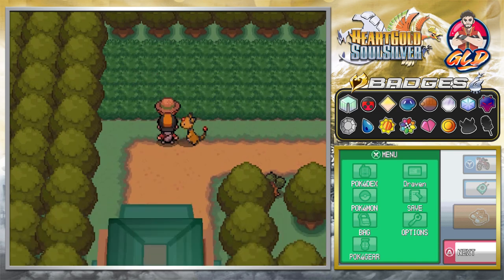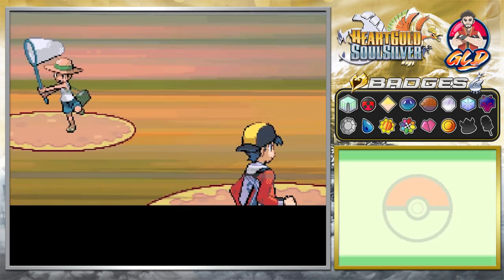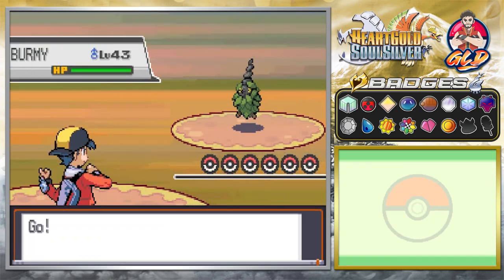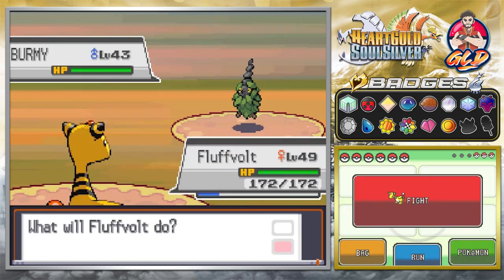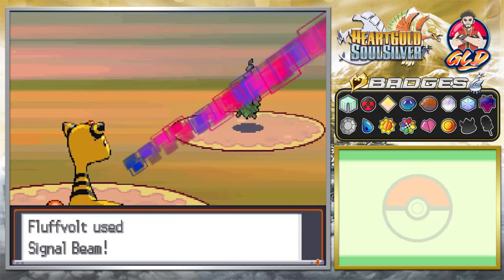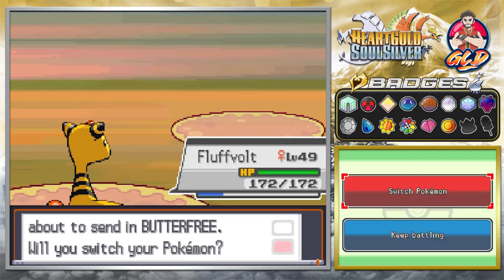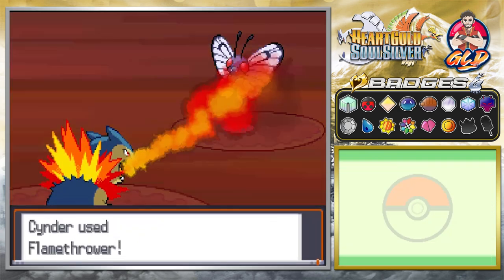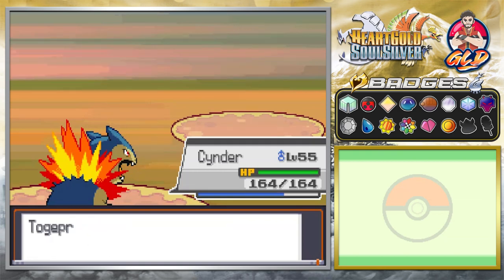We're very close to finishing up our gym excursion here in Kanto, and I cannot wait to finish it up because that pretty much means we're going to be done with this walkthrough. Look at that — we're kicking butt, taking names. Togetic is learning some moves, and Last Resort right here.